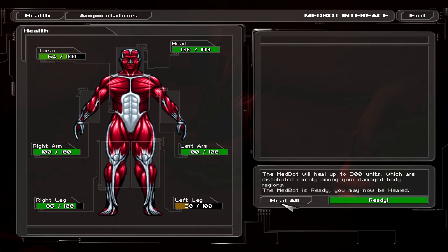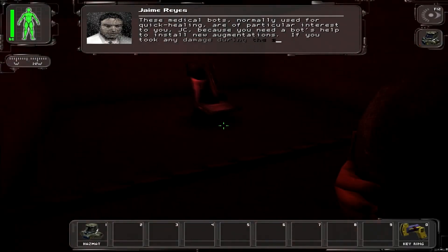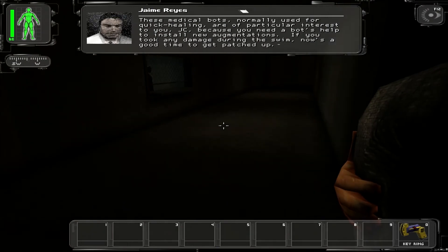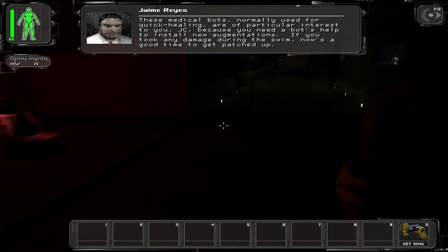These medical books, normally useful for quick healing, are of particular interest to UGC because you need a bot's help to install new organizations. If you took any damage during this swim, now's a good time to get patched up.